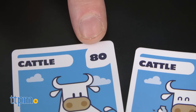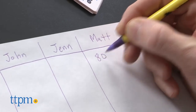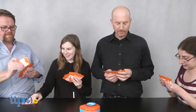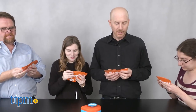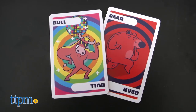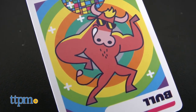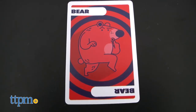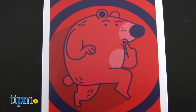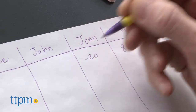In more advanced games, keep track of the point values for each commodity. At the end of each round, the winner keeps the commodity points and play continues until someone scores 500 points. The bull and bear can also be added to the advanced game. The bull acts as a wild card — he's totally wild. The bear will keep you from ringing the bell and winning a round. Both cards will cause you to lose 20 points if you have them at the round's end.